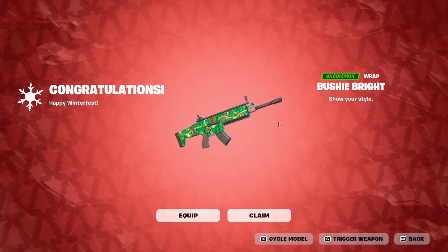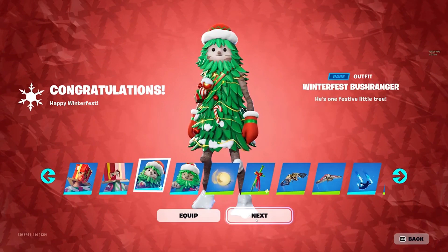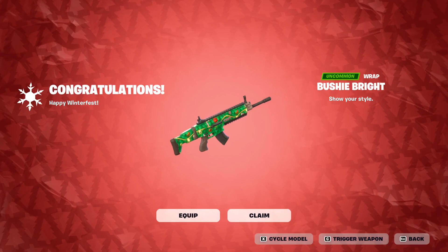You're gonna get the Bushy Bright Wrap, which goes with the Bush Ranger skin. That's what it looks like — it's gonna have three styles with lights going on and off. If you are gonna get the Winterfest Bush Ranger skin in the future, which is gonna be one of the free rewards for Winterfest, I highly recommend you get this right here — the Bushy Bright Wrap. You can see the animation with the blinking lights.